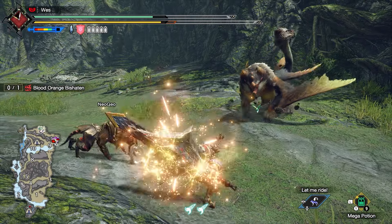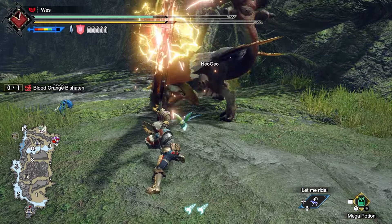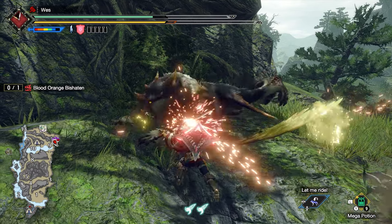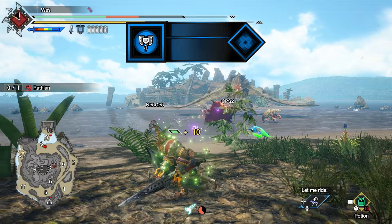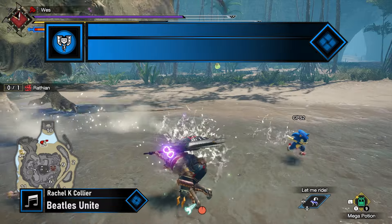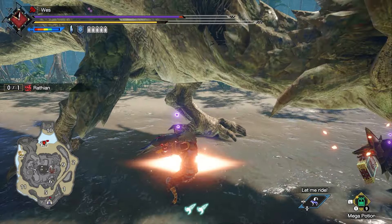After completing the two key quests, you'll get the Urgent Quest for Scarlet Tengu in the Shrine Ruins — this is to hunt Blood Orange Bishaten. Hunt it and move on to Master Rank 2 Star. This tier is very weak for Charge Blade, so you'll want to complete the key quests to move on as quickly as possible. You should start with Rathian, as it may have some potentially useful materials later on. Hunt Rathian in the Queen's Garden for quest progress and move on.